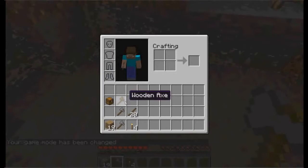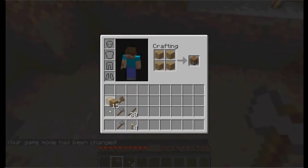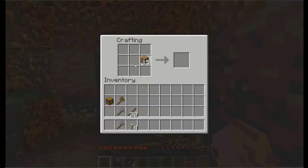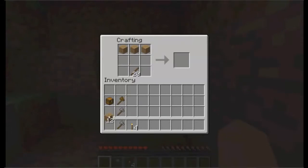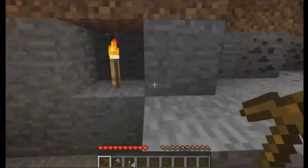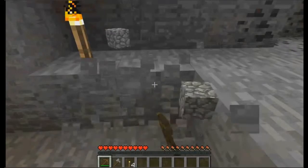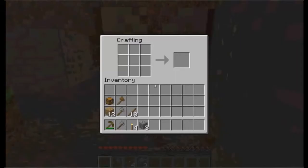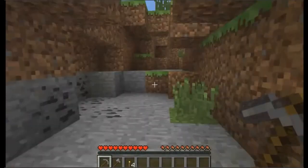Got to make a crafting table, which should go here, to craft a pickaxe. They generally take form of whatever material you use. Now for some stone to hole up this place. Now that I got three stone, I'll go ahead and make another pickaxe — a stone pickaxe — which does a lot better than a wooden pickaxe.